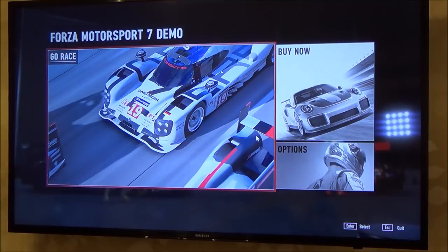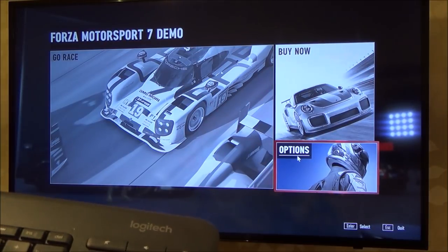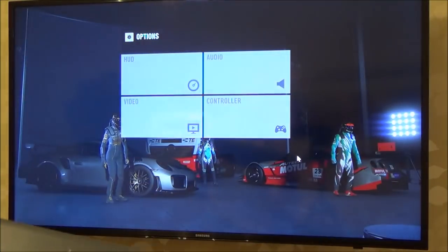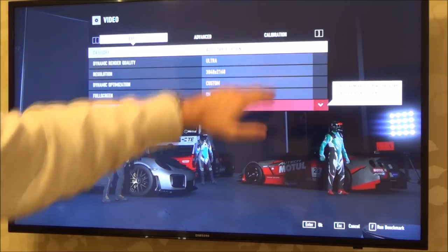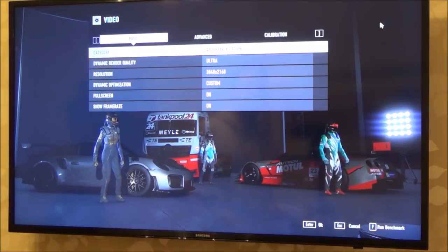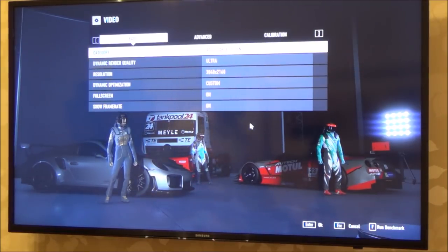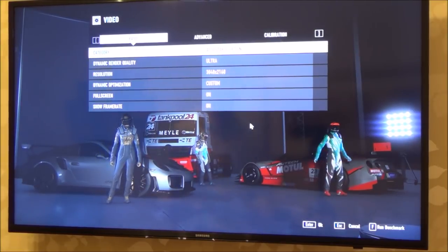Now we need to do it on the Windows 10 PC. Before we do that I just want to show you on the game how it's not recognised in HDR yet. Even though I've got it turned on on my TV, because I haven't got it turned on on Windows 10 it's not recognised. So if I go to video here, you can see at the top it just says basic, advanced and calibration. When we change it over to HDR it will say basic, advanced and HDR. You need to exit out of the game because if you change it and go back in it still won't be there — you need to exit and reload the game.